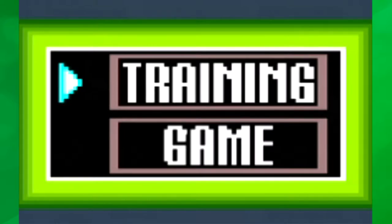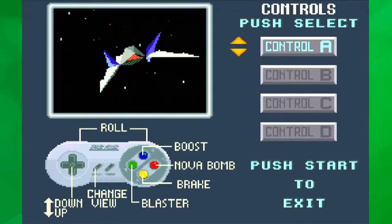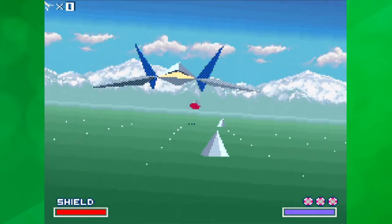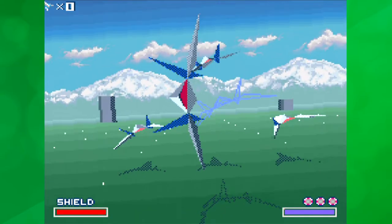To get to grips with the controls, let's check out the tutorial. We even get to try out all the buttons in a sort of pre-game lobby before we have the training wheels taken off. Why is this no longer in games? It really works well. We get to fly around a bit and try out the main guns, bombs, booster jet, brakes, barrel rolls, and even do some formation work with our squad.